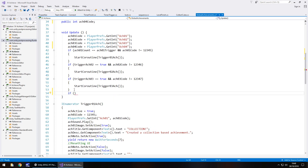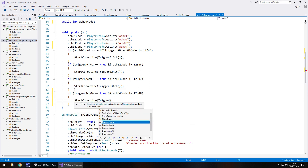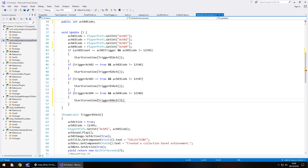Then we create another if-statement, same as last time. If triggerAtch04 is equal to true and atch04Code is not equal to 1, 2, 3, 4, 8 — or whatever integer you want to assign — then we call StartCoroutine(Trigger04Atch()); and save that script for now.